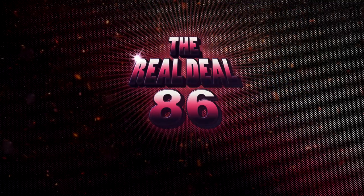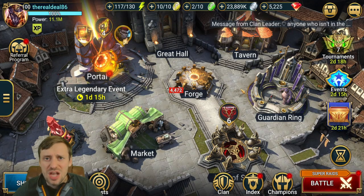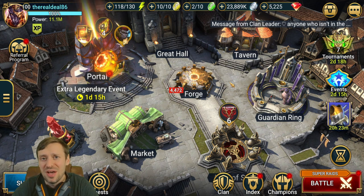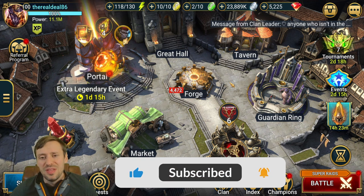Welcome to the Real Deal. Today we're going to be taking on Stage 15 Spirit Affinity Iron Twins. I've got a really cool team for you guys — it's a 100% win rate, which is obviously really important because no one likes to burn energy. Let's get straight into it and I'll talk you through the gear and the masteries.